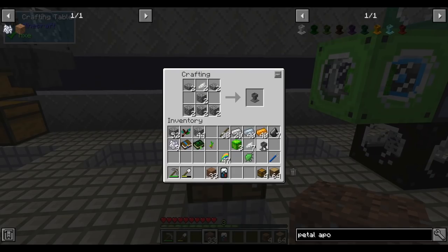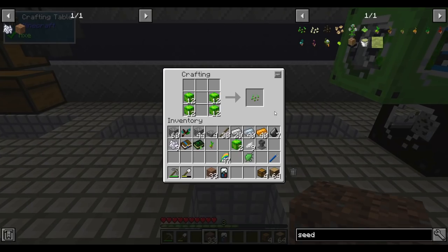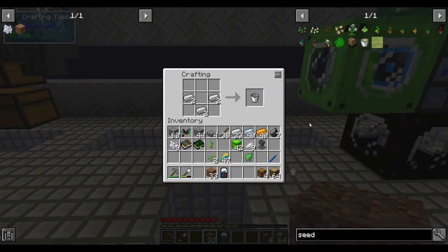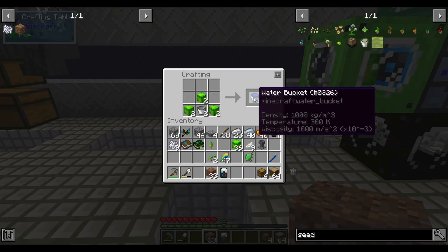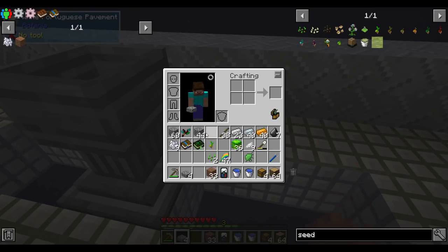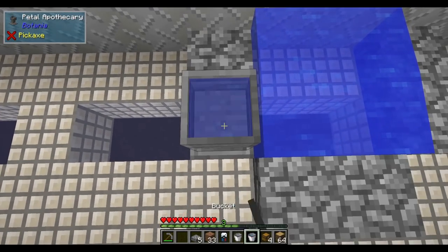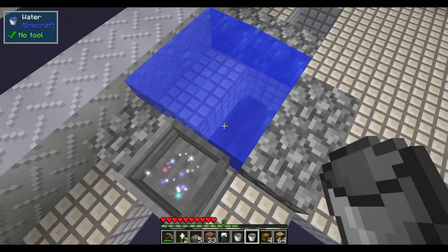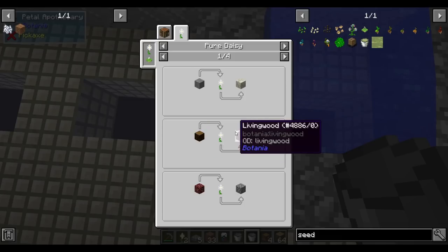With that we can make a petal apothecary, and then some seeds — also crafted with living matter. Living matter is pretty precious. Seeds are crafted with this living matter as well. We also get a standard bucket recipe, and we can fill our bucket with water using living matter. Two buckets of water is the magic amount we need to make an infinite water source, so let's put an infinite water spring right here.